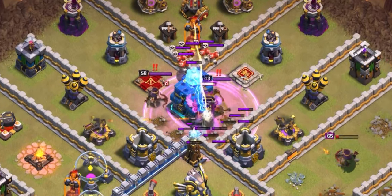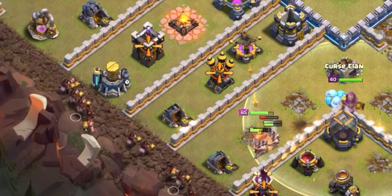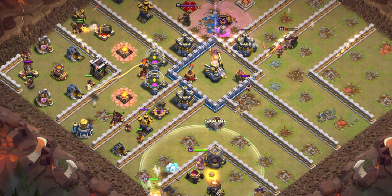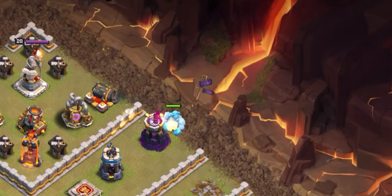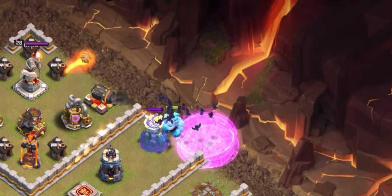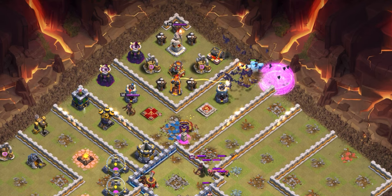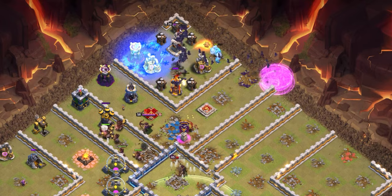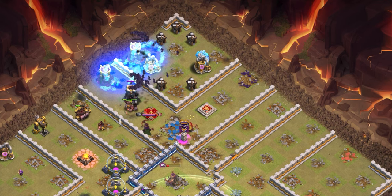As soon as the town hall is down it's go time with the hog riders — spread them out in little groups and don't clump them up because we have no heal spells and splash damage is a major problem. We start up top with an ice golem to tank for the outside wizard tower, then all the bat spells right behind it. We get ready with the next freeze and deploy it right before the bats get in range — we waited till the last second but it was enough. Drop the final freeze to lock down the last wizard tower.